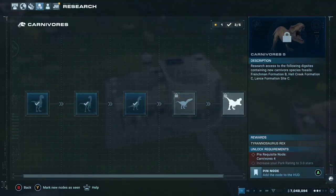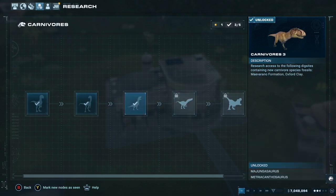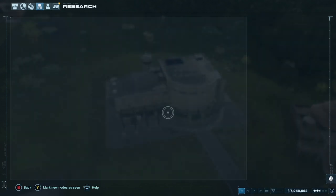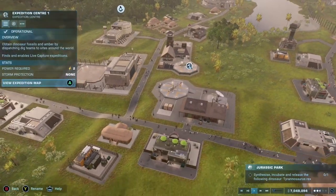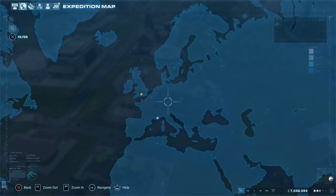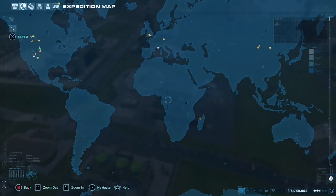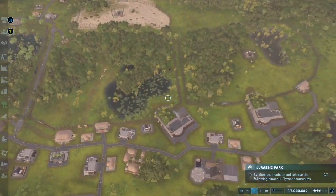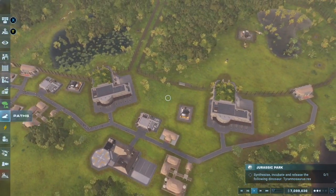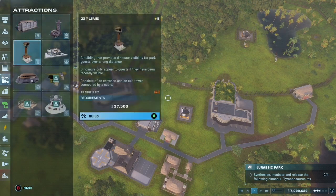Here's the upgrade — I need to get Carnivores 5, but first I need to get a three-star rating. My goal for this episode is to get a three-star rating. First I've got to get a 2.5-star rating to get Carnivore 4, and then be able to get Carnivore 5. So I'm just going to try to get more dinosaurs right now to make my park rating higher, and maybe try to fix that park ride attraction.